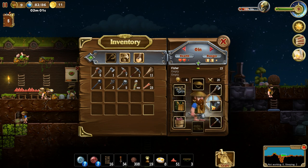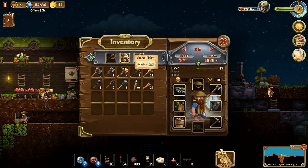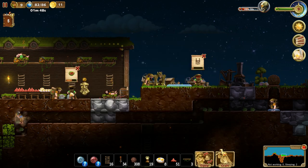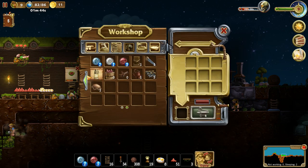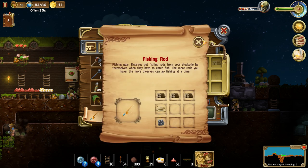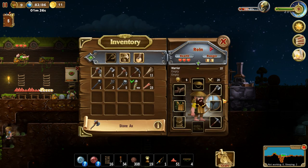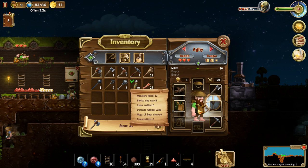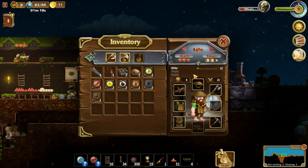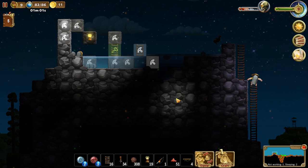Iron axe, iron pickaxe, steel club. I thought the fishing pole would be here somewhere — that's terrible. I don't know what happened. What am I missing? Fishing pole — the more rods you have, the more dwarves can go fishing at a time. Wouldn't that be so nice? If I could equip them, that would be absolutely wonderful. He's missing a backpack — here, have this.